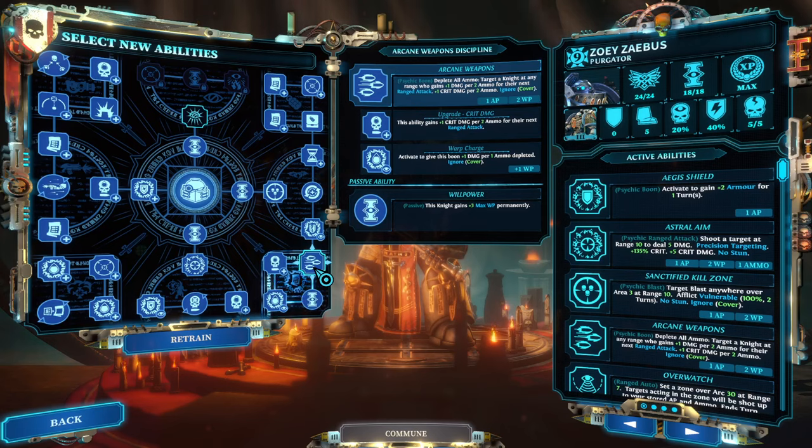The core idea of this build is to enhance someone else's weapon. Arcane Weapon depletes all the ammunition of the purgator and gives a bonus based on the amount of ammo depleted. The standard is: for two will points you get plus one damage and plus one crit damage per two ammunition. If you activate the warp charge overcharge, you get plus one damage per ammo depleted for normal damage, and still one crit damage per two ammo.